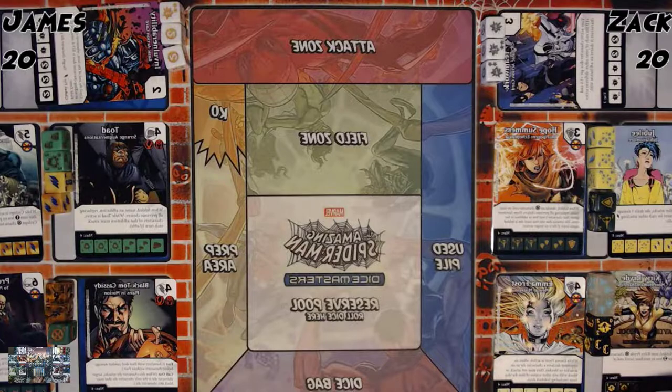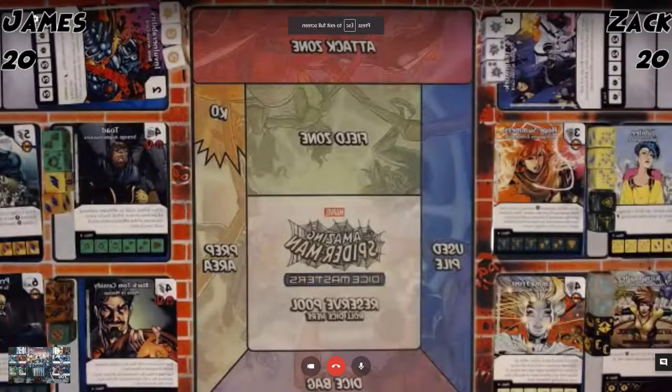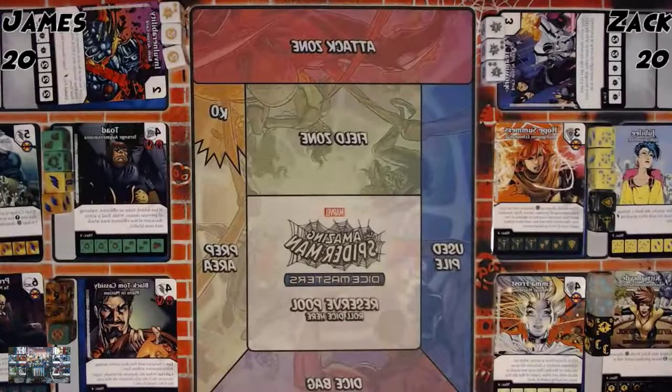So, scenario: you're new to the game of Dice Masters. Let's say you've got the X-Men Forever campaign box and your buddy has the Justice League team box. Maybe you have different strokes. We thought, why not help those theoretical new players out and come up with some team ideas they could make with just their boxes, see how they work against each other. No team packs, nothing from outside the campaign box.